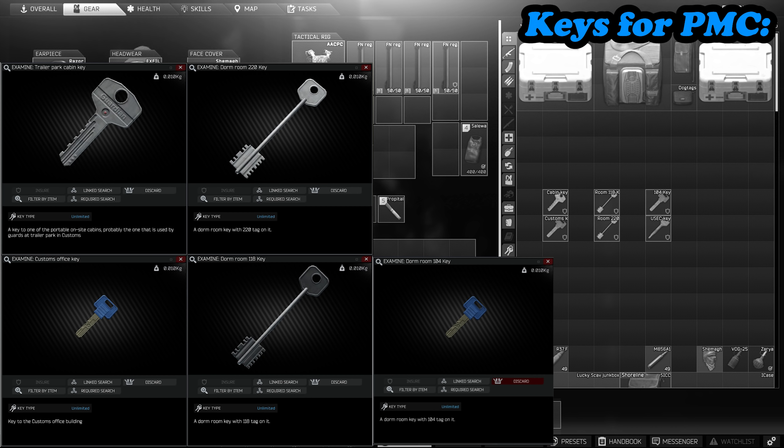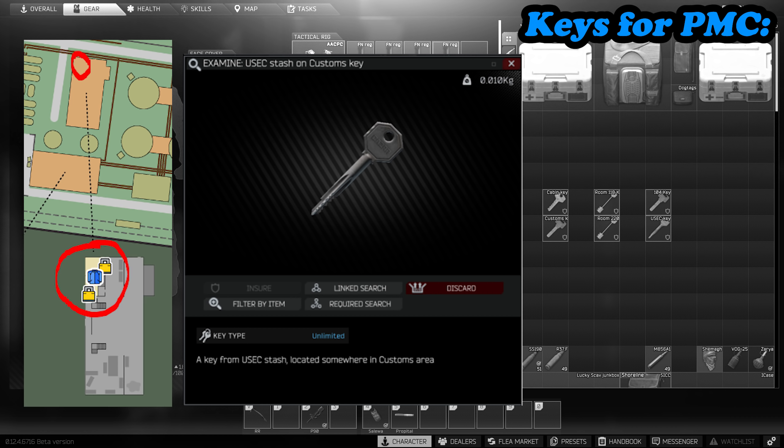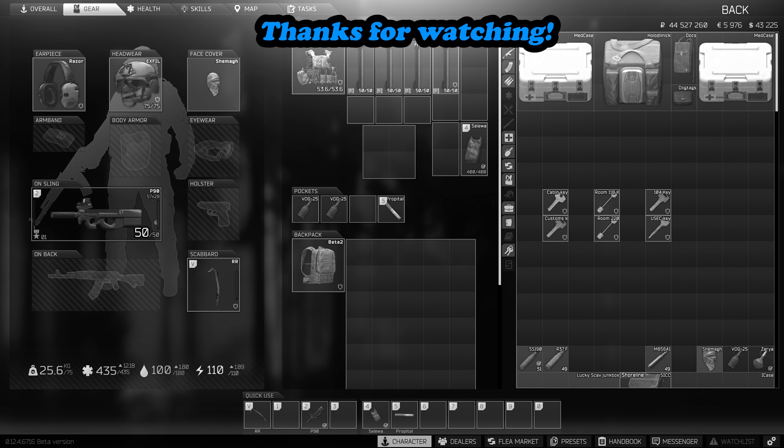The keys you could potentially use on your PMC are: the Trailer Park key, the Customs key, Dorms 118 key, Dorms 220, the 104 key, and two-story Dorms — all relatively cheap keys going for around 10,000 rubles or less. One I didn't really talk about in this guide was the USEX stash, which you can find between the gas cylinders and storage units. However it's an expensive key at 200k with only one jacket and a black weapons crate, so in my opinion it doesn't fit this low-budget scav run guide.